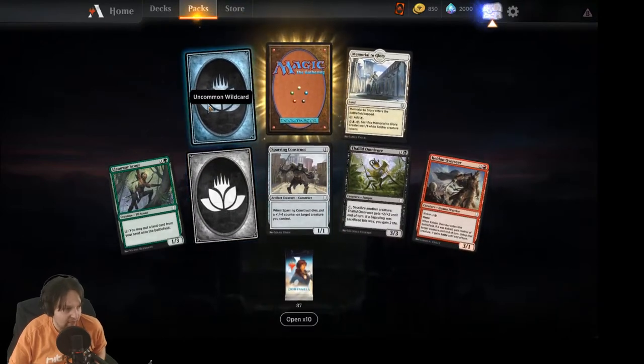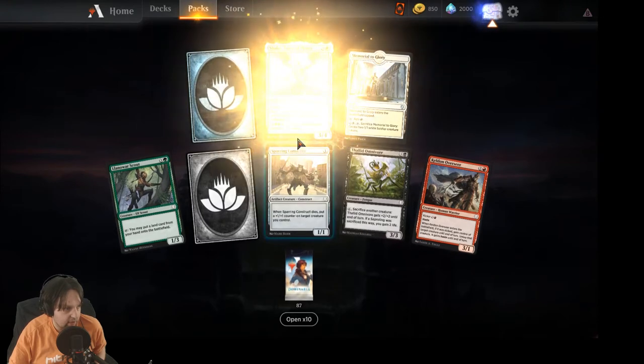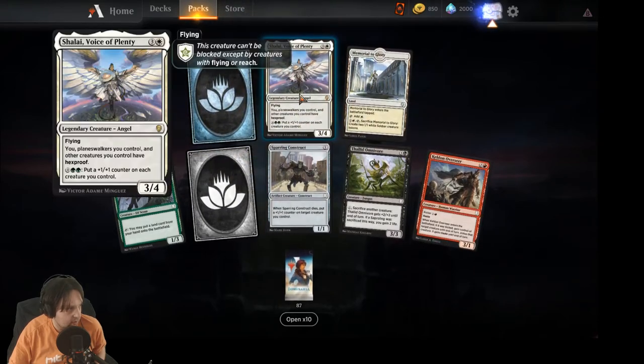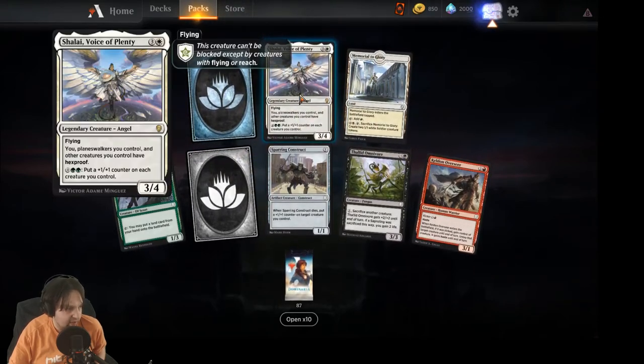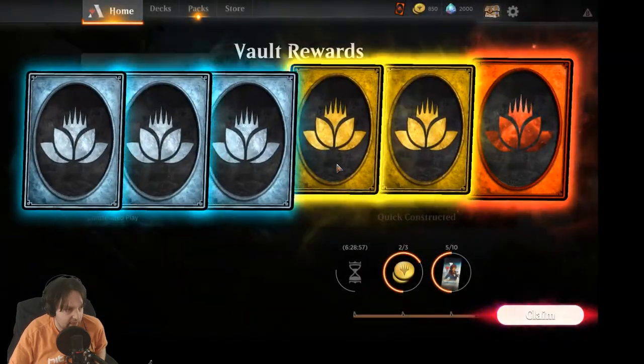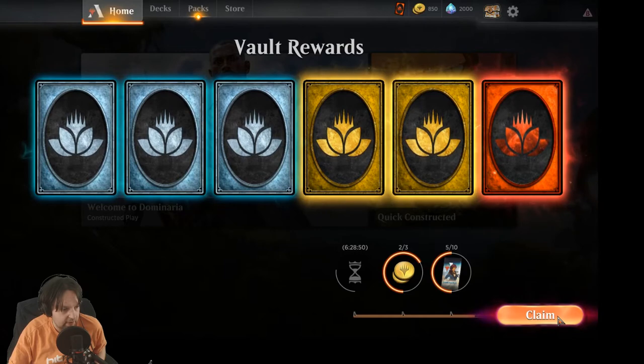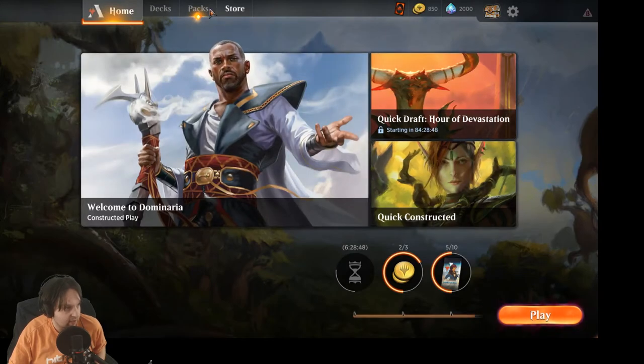Getting some more good wild cards. Oh, I can open my vault now — let's check. The rare is Shalai; I think Shalai is actually super sweet, so I'm pretty excited about that. Let me open my vault: got three wild uncommons, two wild rares, and a wild mythic. I think that's pretty good.